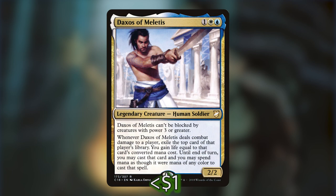Daxos of Meletis is one white-blue for a 2/2 legendary human soldier. He can't be blocked by creatures with power three or greater. When he deals combat damage to a player, exile the top card of that player's library — you gain life equal to that card's converted mana cost — and until end of turn, you may cast that card, spending mana as though it were mana of any color.